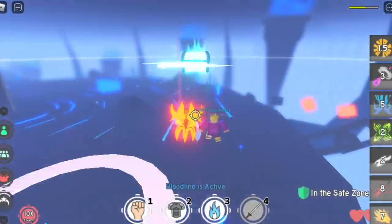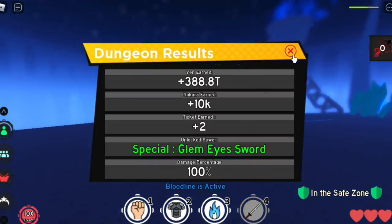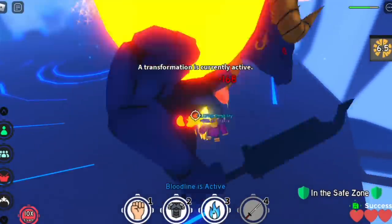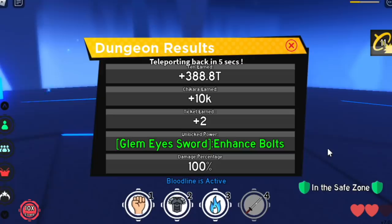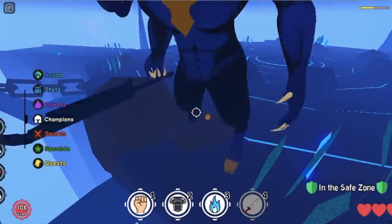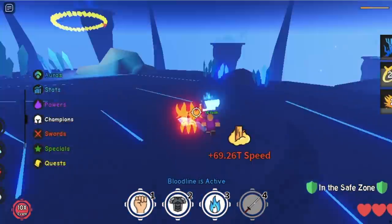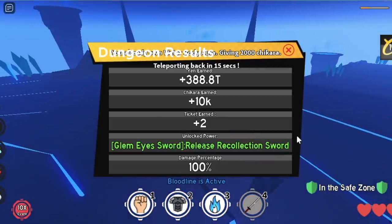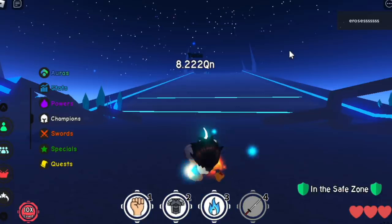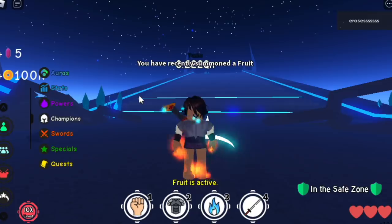So now for the 2nd part of this video, I'm going to defeat Glam Eyes using my dummy account. You can see 100% damage, which means I defeated it solo. After that, I'm gonna show you a showcase of all the skills that can be unlocked with the Glam Eyes boss. And one more thing — you can use this strategy to defeat it fast and get tickets to unlock the new special, the fruit, the new champion, and the spin wheel.